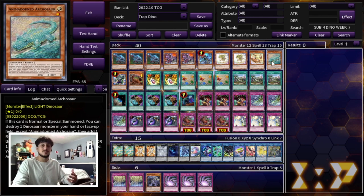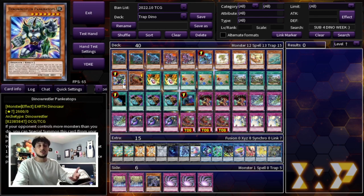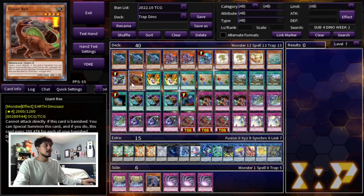You don't want to max out on the babies because you're not playing that big of an engine, so 2 Baby as well as the 1 Petite is perfectly fine. Petite is really nice because there are a lot of combos where you end on Pancratops as one of your disruptions. We're playing 1 Archosaur — only the 1 because you're never really going to resolve this more than once, and you really don't want to see it since this is a trap-based deck. We're also playing 1 Pancratops and 1 Giant Rex, which becomes a big beater in the mid to late game and helps you get into your extra deck.